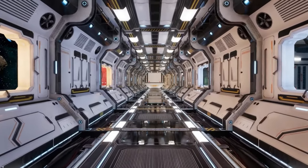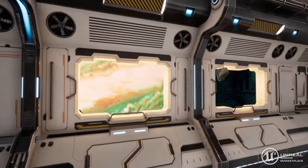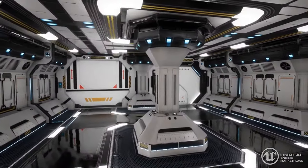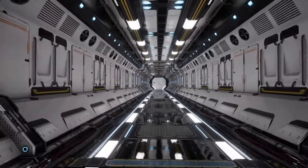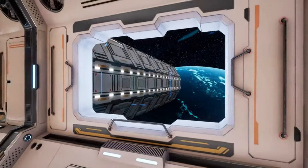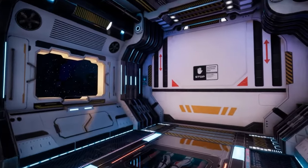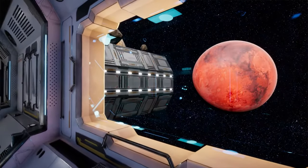Next up we've got the Sci-Fi Modular Interior Environment. This kit contains 65 environment meshes and 15 decals, including 16 blueprint corridor assets with static lighting to immediately populate your scene. On these blueprint corridors you can adjust the wall type, trim type, ceiling type, and floor type by adjusting blueprint variables, and also adjust light colour and intensity. There are also three blueprint doors that are animated and respond to the player pawn trigger, each with a customizable decal. The pack also contains two door sound effects, two ambient spaceship sounds, and two fan sounds, mixed into a total of 12 unique sound cues.